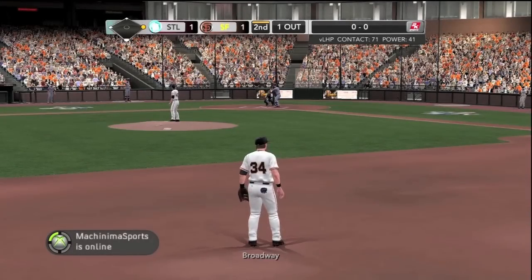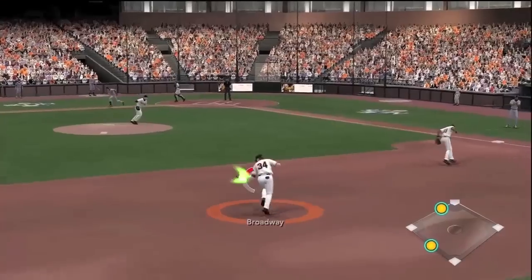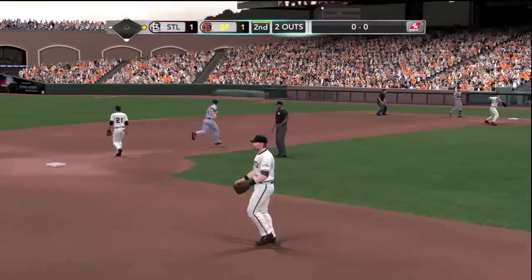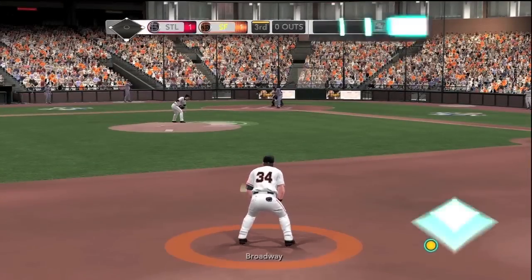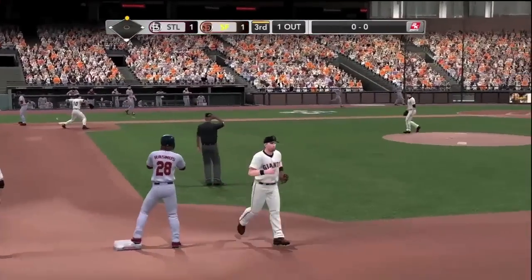Machinima Sports is online — hey guys, how's it going? Back to the action. Joe takes the field in a tie ball game in the second, one out. A fairly routine hit right at him, he'll throw to second. We get the lead runner but can't turn the double play. Then a ball hit up the middle with a bit more range required — low throw, but the first baseman digs it out.